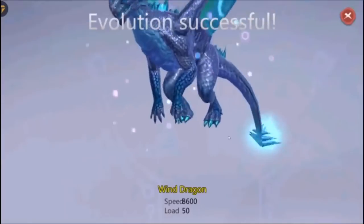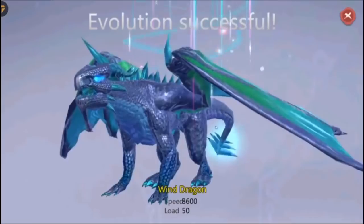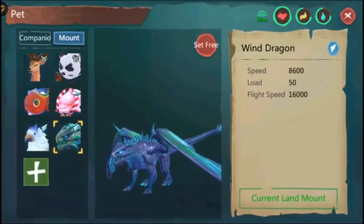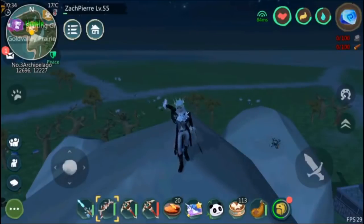As you can see here, it evolved and you get your Black Eclipse Wind Dragon. This is actually a really cool one — I really like it. I wish I could get it.